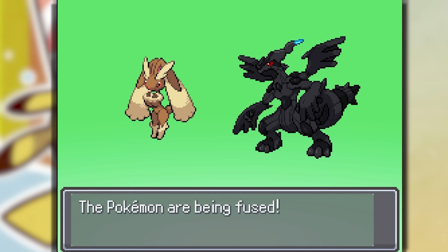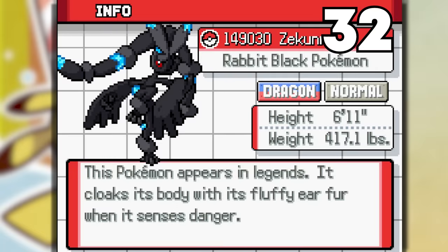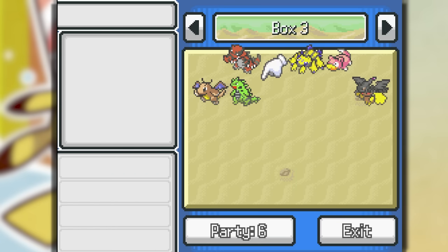Going cursed territory again: Lopini and Zacaron makes Zaccaron. This is freaking lit — a Dragon Normal type Pokemon, Rabbit Black Pokemon. This is freaking lit! But we're going to have to put them in the box because now we have two mini legendary Pokemon. Gardevoir fusion is freaking lit — we got to see it in battle.